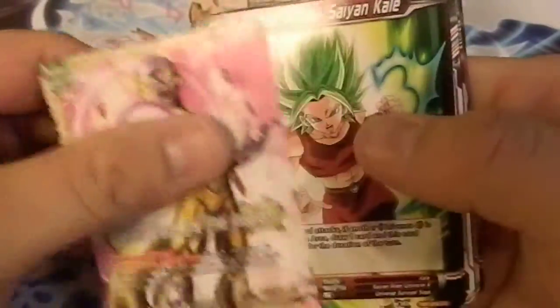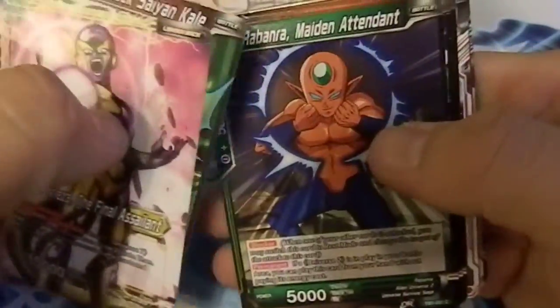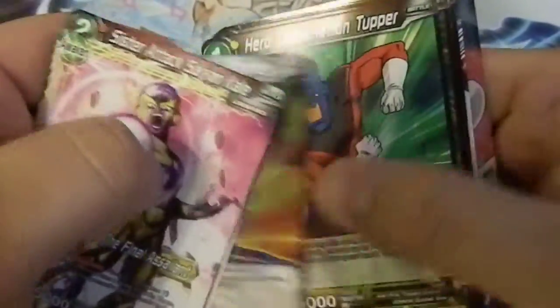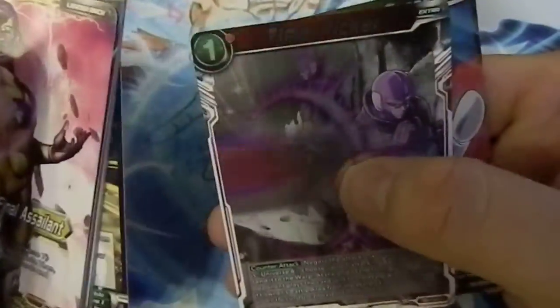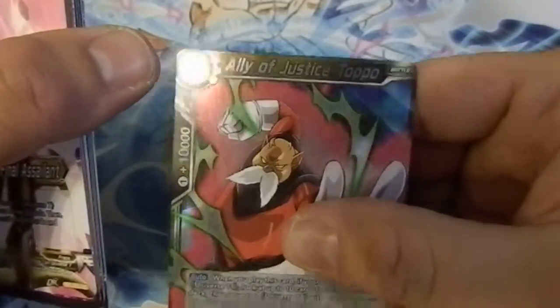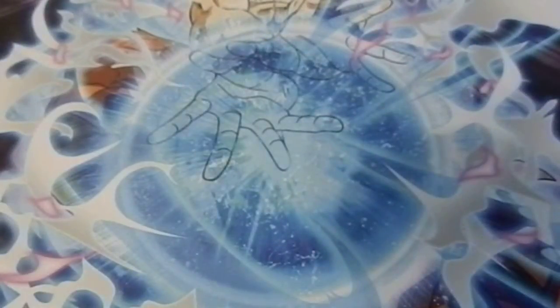This is the last pack for the left side of the box. Let's see what we get. Frieza, Kale Attendant, Botamo, Katopesla, Kicker, Time Kicker — I like that, that's nice — and another Toppo. Really glad to be getting Toppos and Universe 11 stuff.